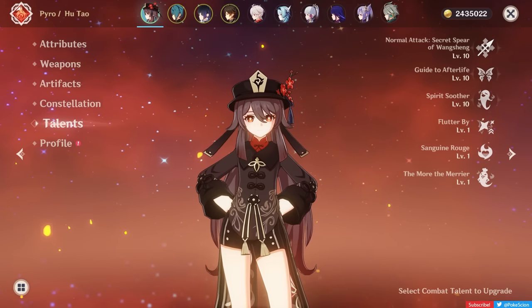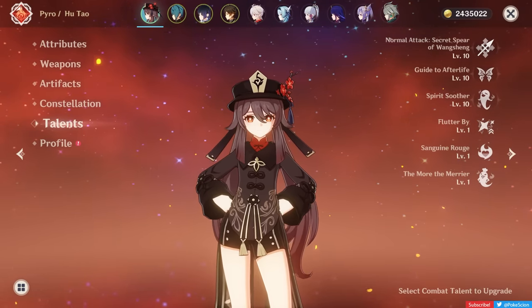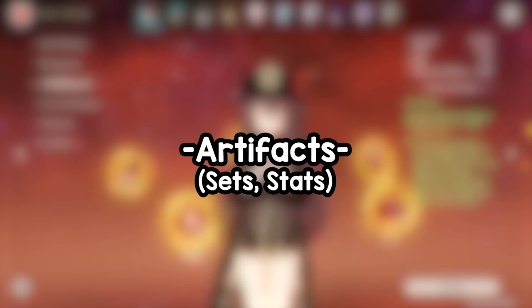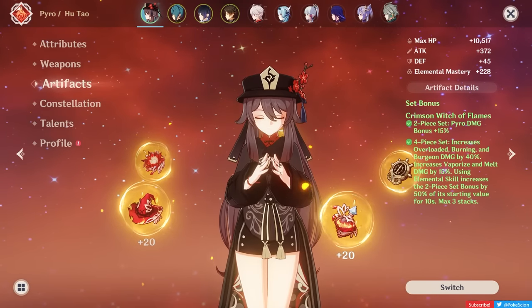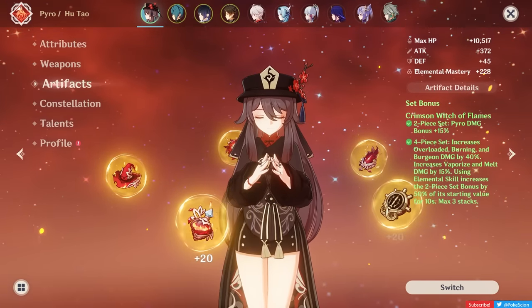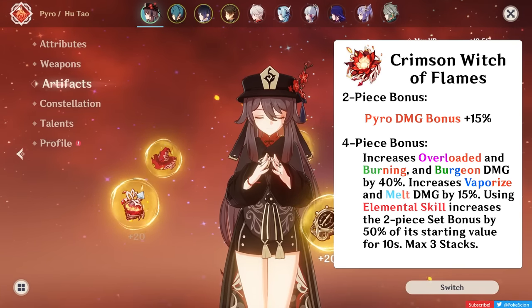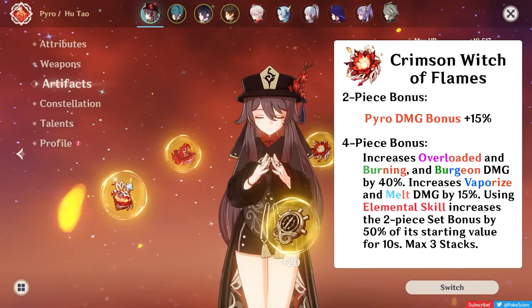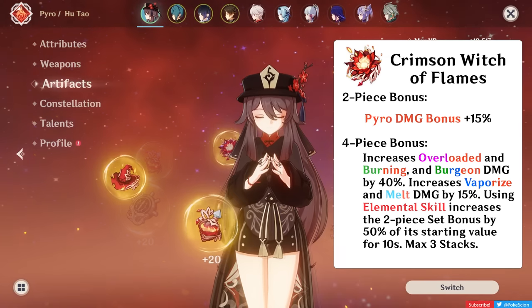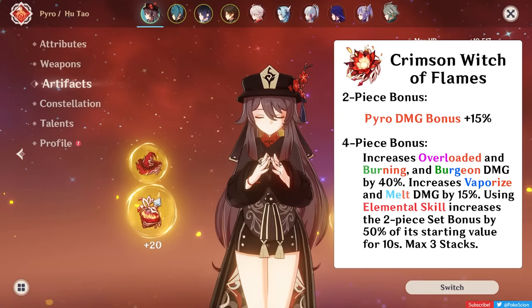Now that you have a better grasp on how she works, let's go over the build, starting with her artifacts. Since Hu Tao can only consistently trigger Vaporize, her preferred artifact sets will follow suit. Hu Tao's general best set is the 4-piece Crimson Witch of Flames. It gives a 15% Pyro damage bonus, and even though she can't fully max up the 4-set effect, it's still fantastic — boosting her Pyro damage bonus more, and all Pyro reaction damage including Vaporize.